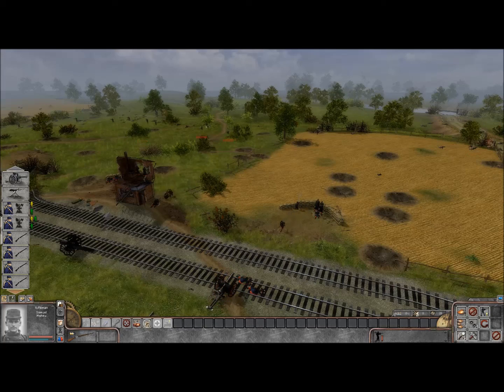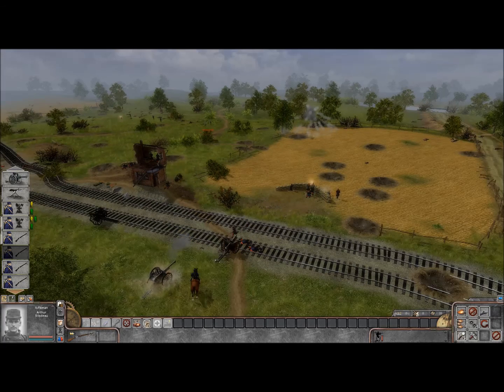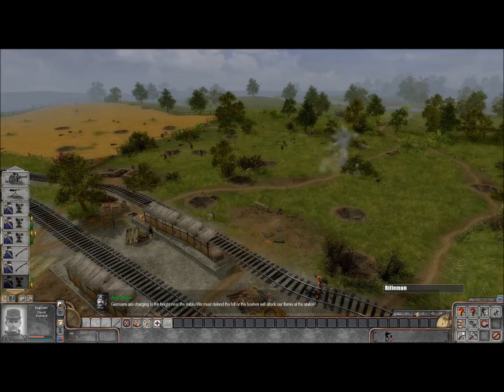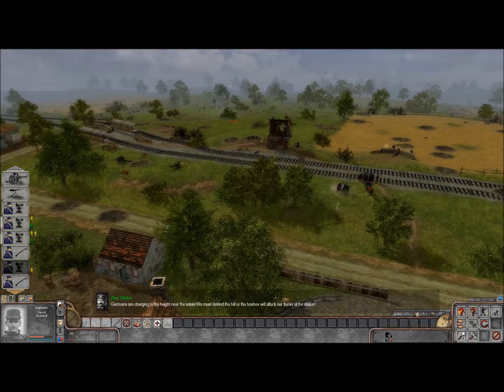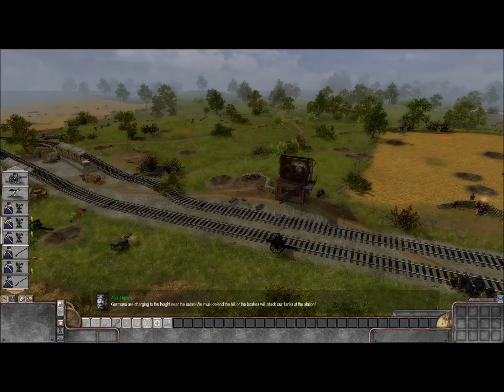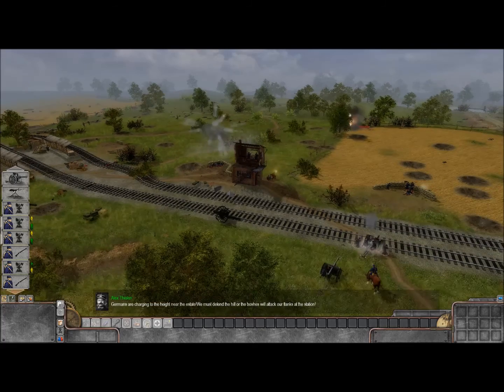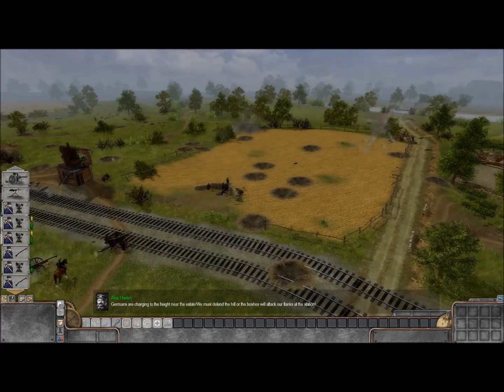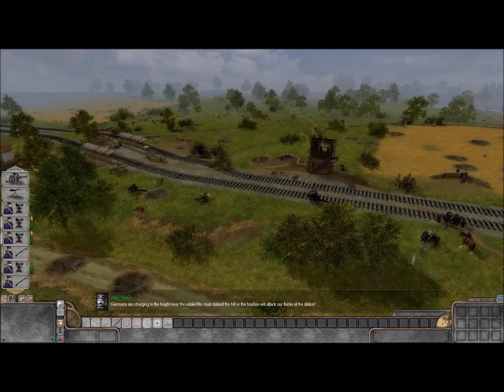Apparently this guy fell out of this cannon here — let's see if it's still usable; certainly hope it is. Let's try to fire over here. The game message says: 'Germans are charging near the estate; we must defend the hill or they will attack our flanks at the station.' I don't think it can fire anymore. So we have to defend the hill — where is this hill?